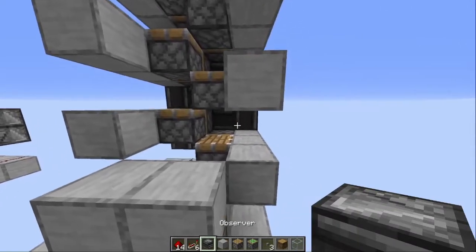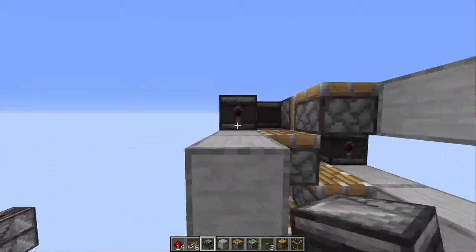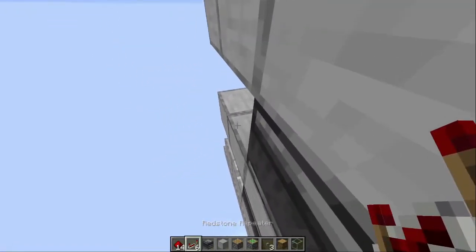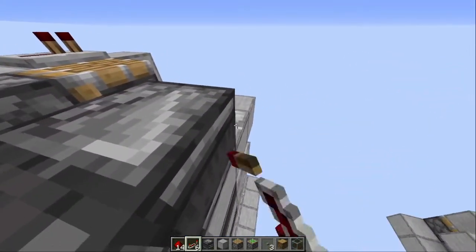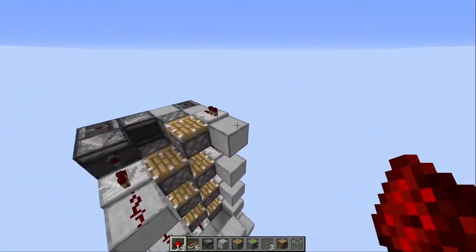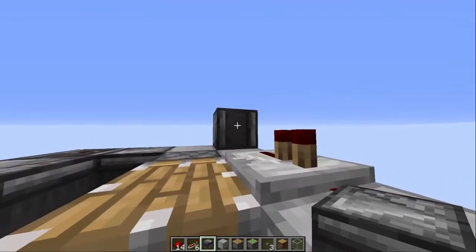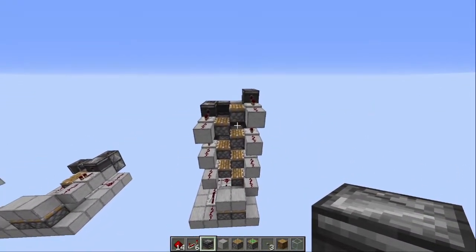In between the rows we just made we place one observer facing to the back like so. Behind these observers we then put one repeater on one tick facing to the front. In front of all the repeaters we place one redstone. Then on the top we have to place one additional observer facing down and one observer facing into it. This is everything for the mechanism that brings you up.